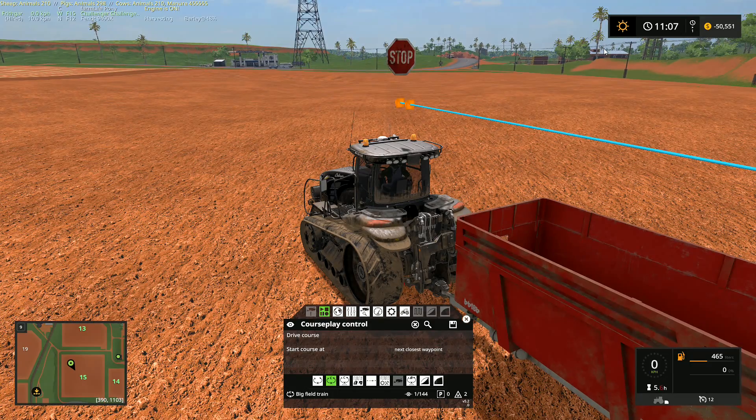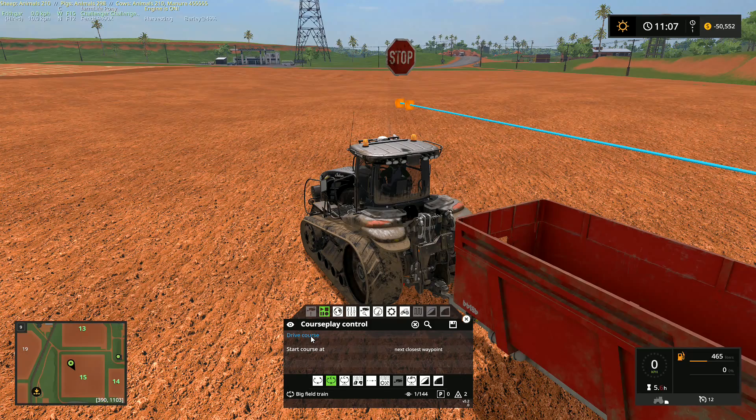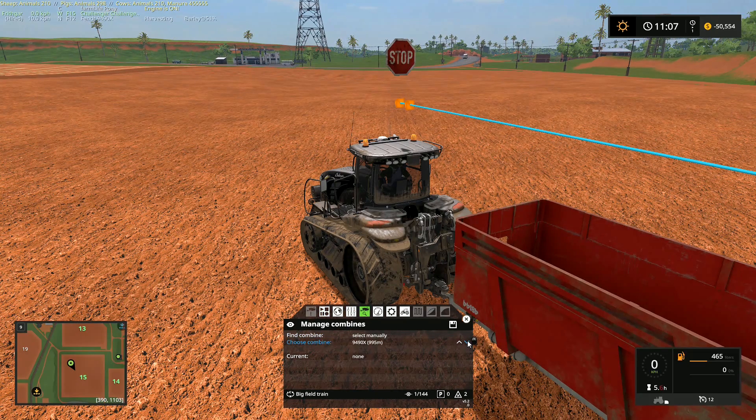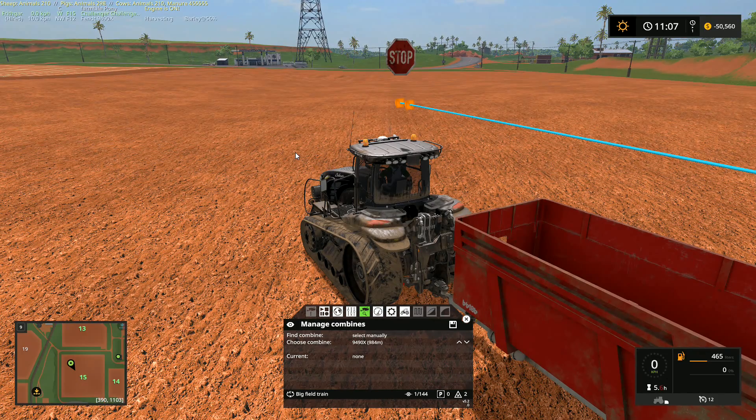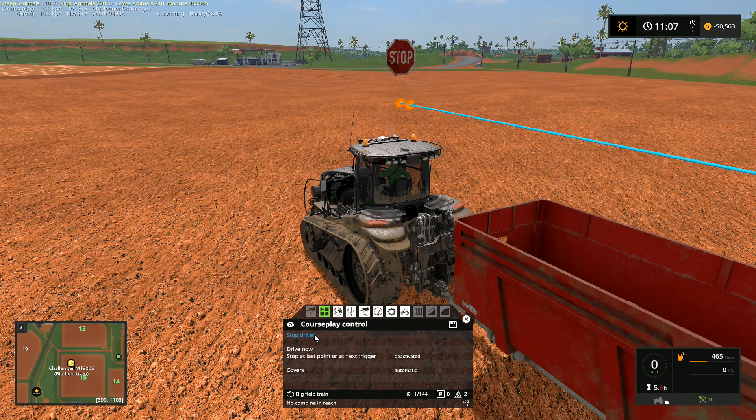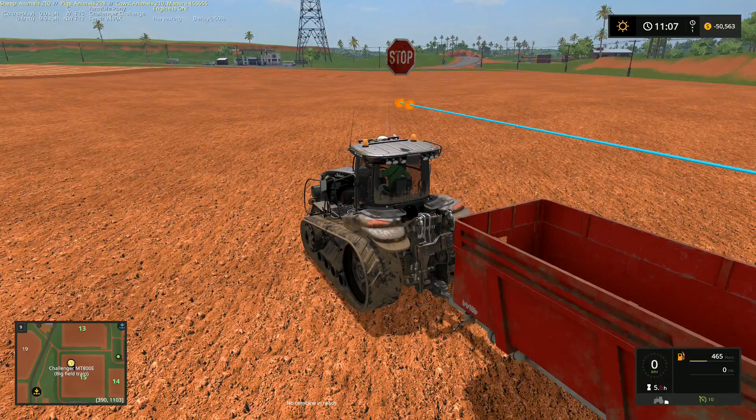We've got the course running. I want to go here, find the combine — the 9490 — that's the combine we're looking for. I don't actually want to put it from here; I want it so that it takes — oh no, it's barley again. It's the same course that we're doing right now, so I just want to go drive course like that.